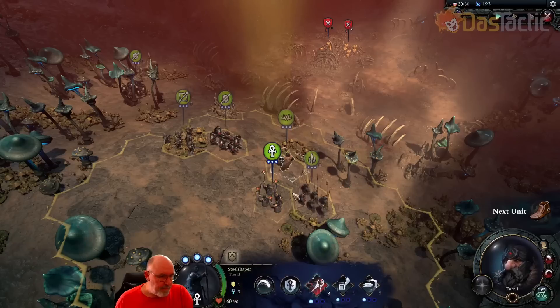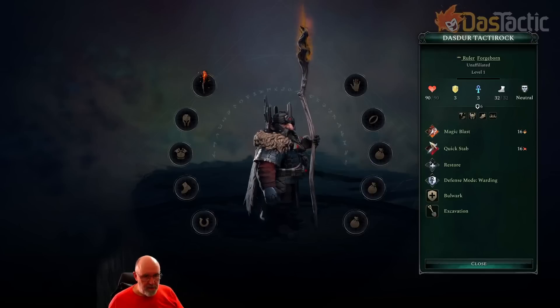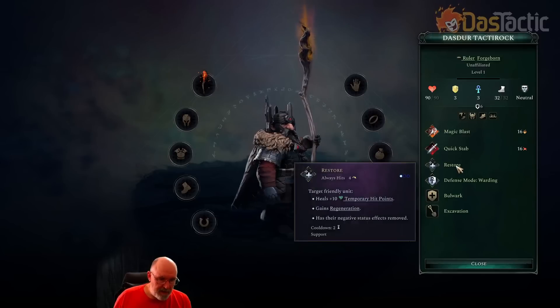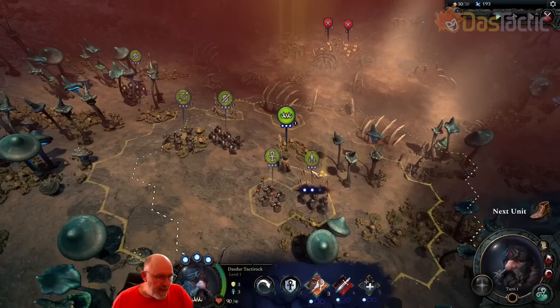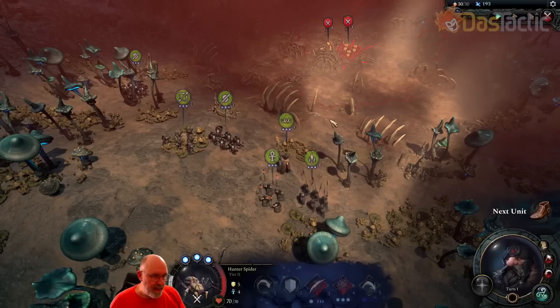That covers our different units plus our hero. He's a support unit with a magic blast doing fire damage, a quick stab for melee if needed, and he can restore up to 10 hit points — the target also gains regeneration, healing six temporary hit points at the end of its turn in battle, which is quite useful. He has defense mode warding, bulwark, and excavation. He's also got different items equipped.